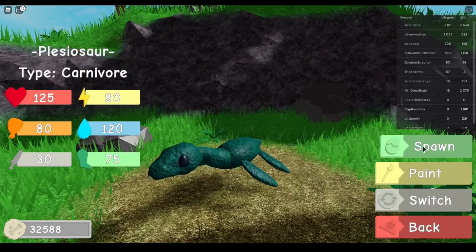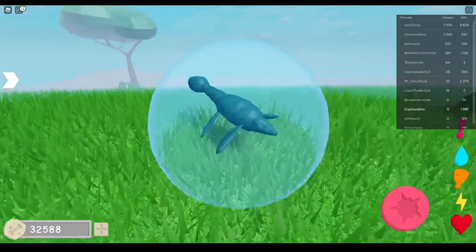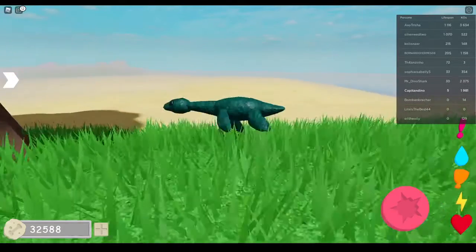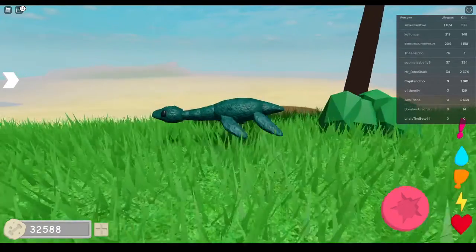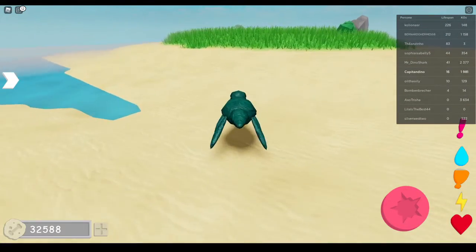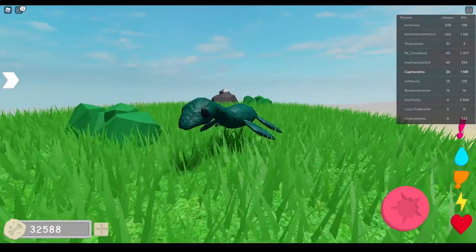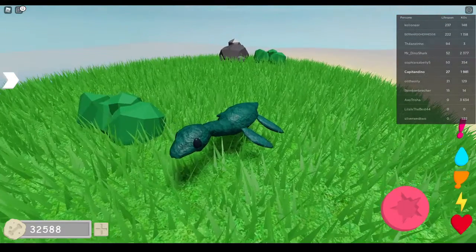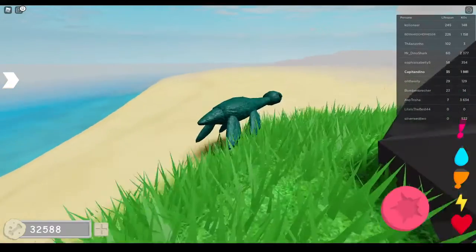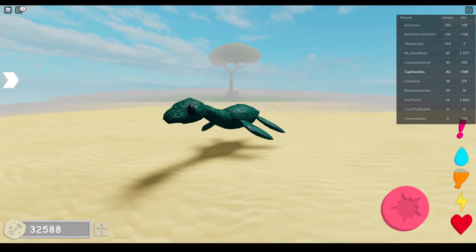So the first one up is Plesiosaurus. Plesiosaurus pretty much just floats on land like an idiot, because Project decided that — I don't know why. I would have preferred a fishbowl, but imagine a Plesiosaurus in a fishbowl though — that would be amazing. Anyway, this thing can be found in Island, and pretty much its normal attack does 30 damage, and then its special does a little bit of stun with a lot of knockback and does 60 damage. So it's literally just okay-ish. It's not the best thing ever. I wouldn't suggest using it or buying it.